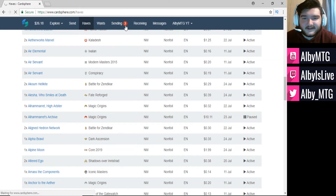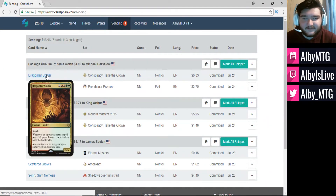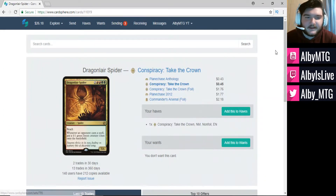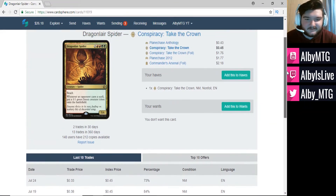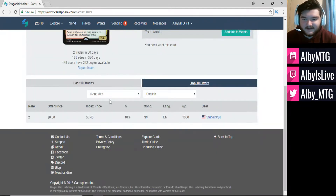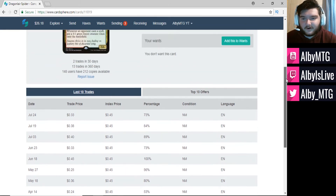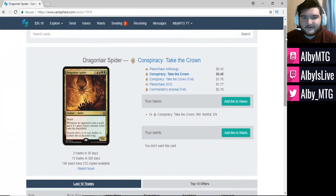Without further ado, we'll get into the sending and talk about the prices. First up is Dragon Lair Spider at $0.33. The index price is $0.45, so that's a percentage of only 73%. This is a little bit lower than what I normally like, but compared to something like 18% at about $0.08, I'm more than happy to get $0.30 off of this card. Not a card that a lot of people want, so I'm happy to unload it.